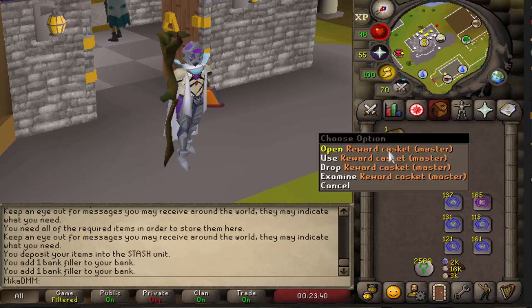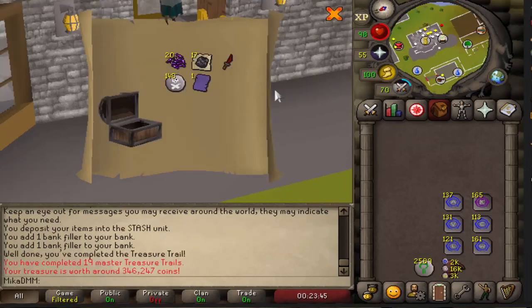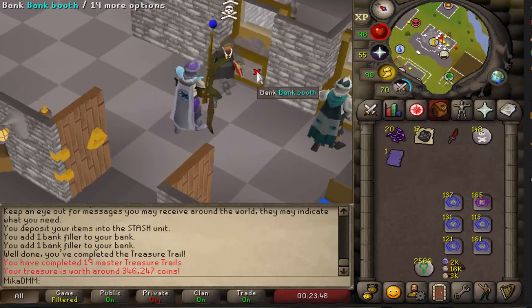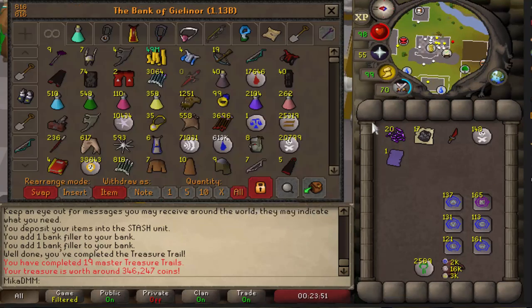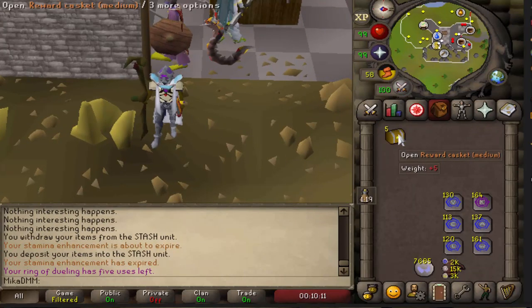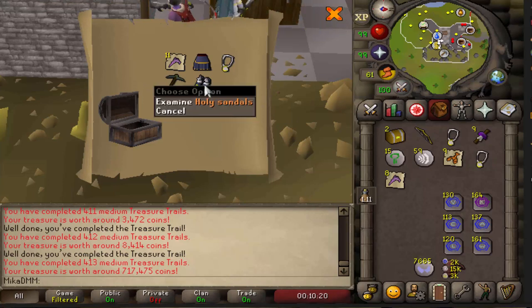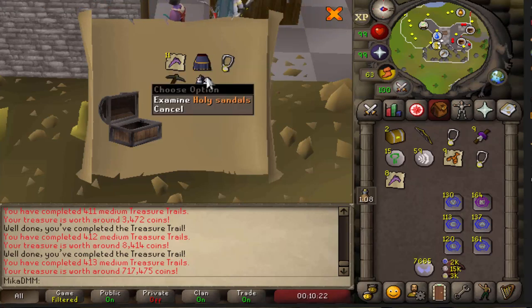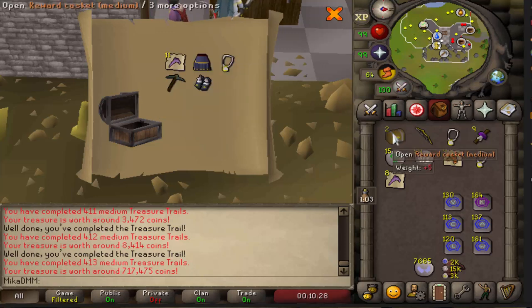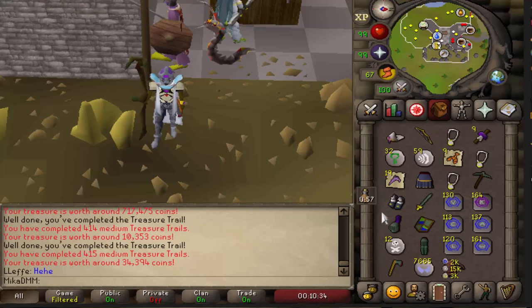Let's do the clue scroll — we're gonna start with a master clue scroll, but then after this we're gonna open either five or ten mediums at a time to be more enjoyable to watch on the live stream. The master gave 300k — I cannot complain with that, but still no mimic in 19 master clue scrolls. Let's just do a bunch of mediums now, five at a time. Oh, that's not bad actually.